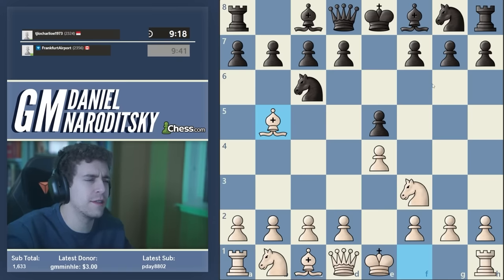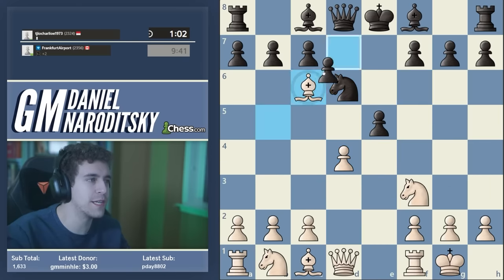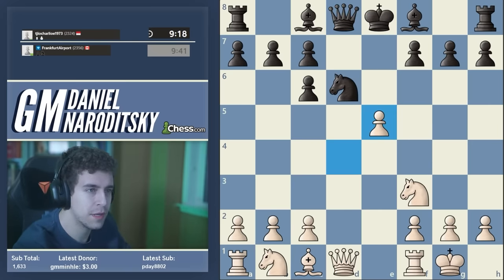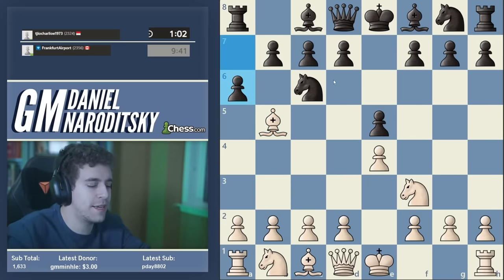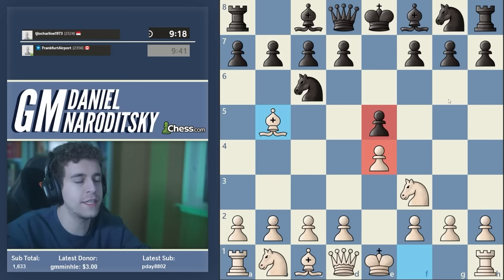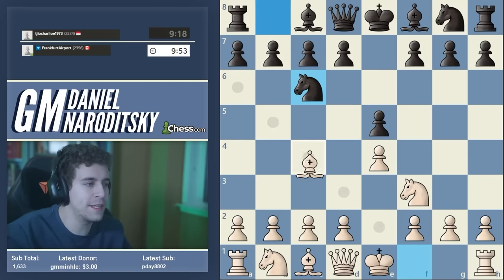Another standalone line of course is the Schliemann or Jaenisch with f5. Most of the other lines lead to typical Ruy Lopez positions — whether you go main line with a6 or d6 you get that typical structure. But Nxd4 is a very important move to know. Now if you're an Italian player you might be aware of a very famous opening trap — the Blackburne-Schilling Gambit. Nxd4 is possible against bishop c4, but it's a very bad move if White simply takes the knight.